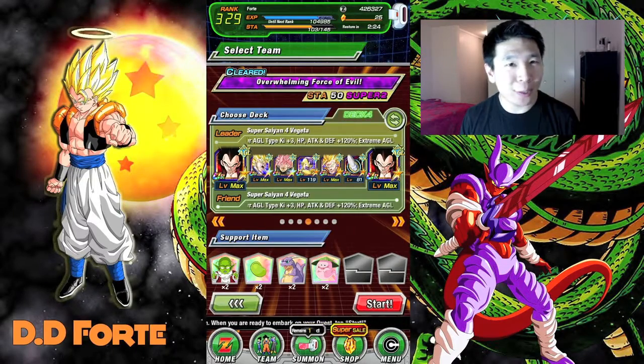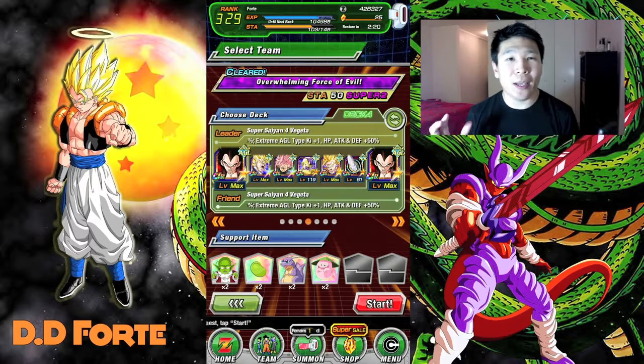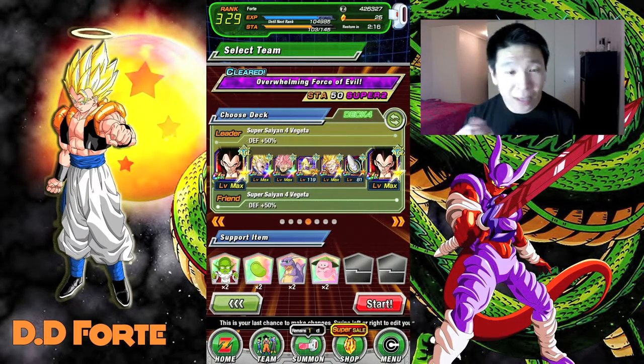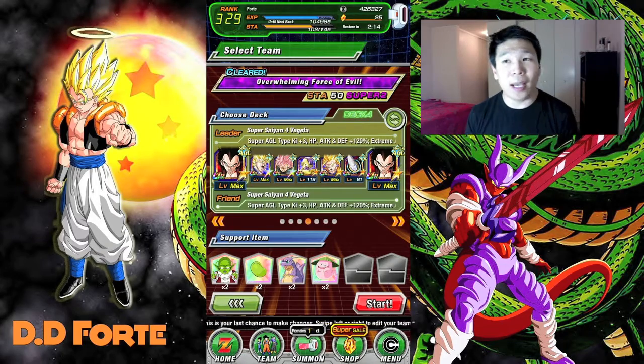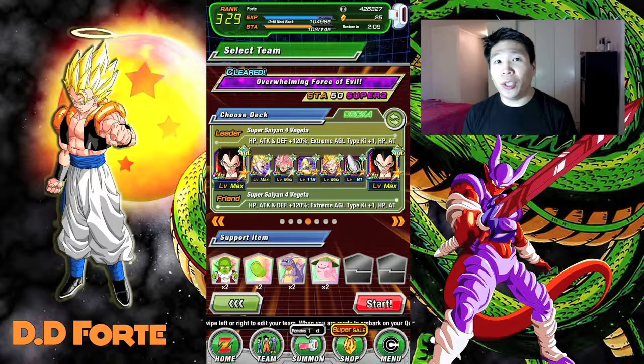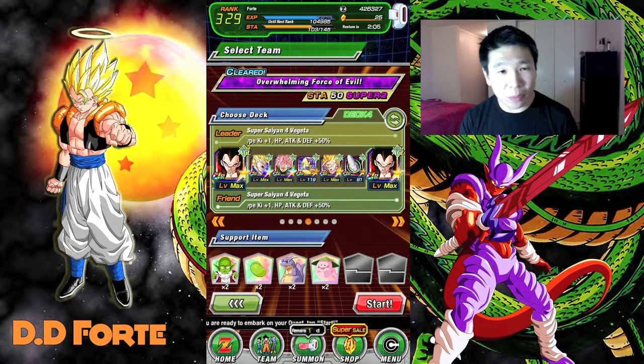What is up guys, DD Forte here, welcome back. Today I'm going to be taking on the Strength Janemba event. I mentioned yesterday that I would be using my slow AGL team to take on this event and clearing it with no items - that's the challenge - and this is the team that I'm going to be using.